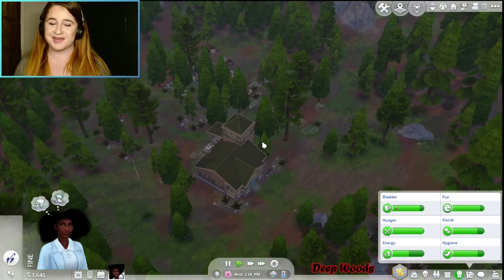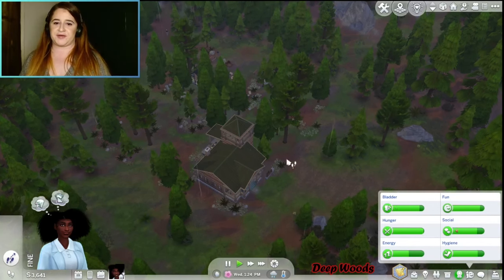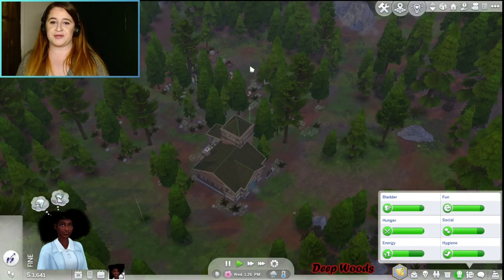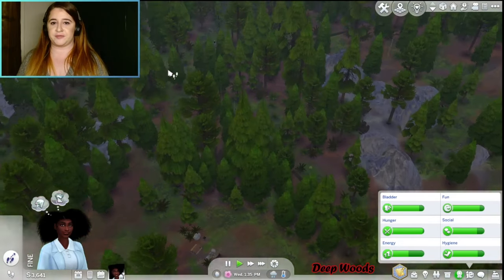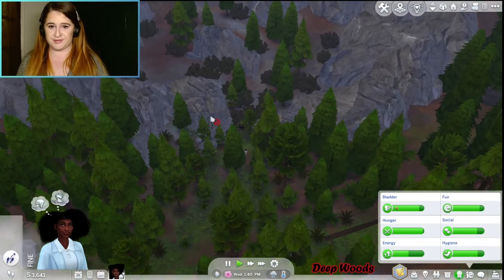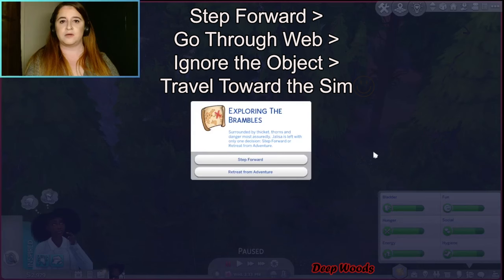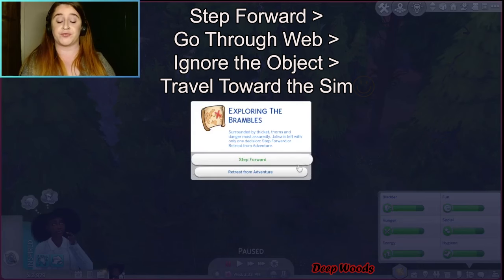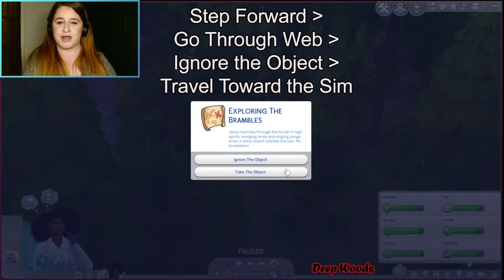Here's the layout: there's a pretty big forest lot with a cabin when you arrive and a little fire pit area. Going essentially northeast, at the very edge of the map between two rocks, you'll find the cave. To enter, choose the right options: step forward first, then go through the web, then ignore the objects, then travel towards the sim.